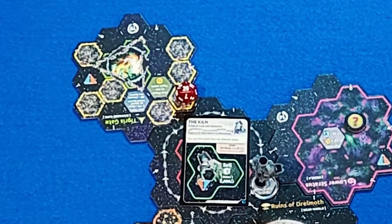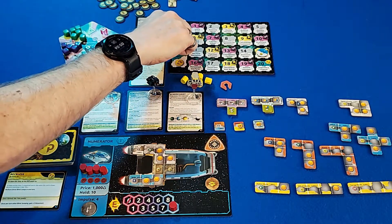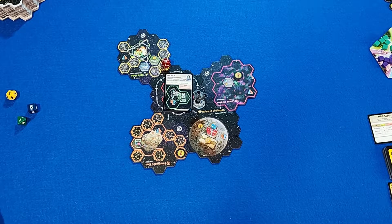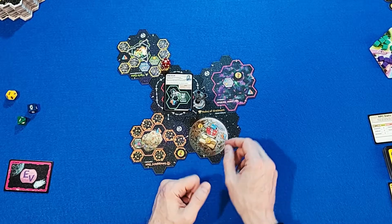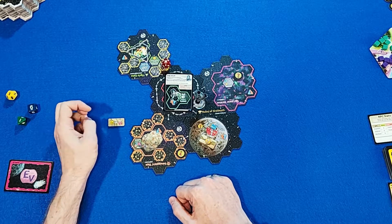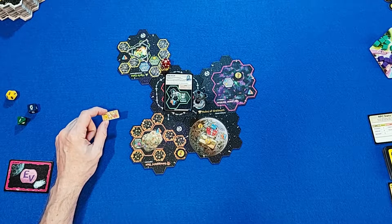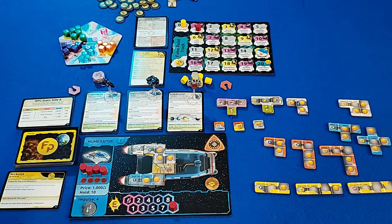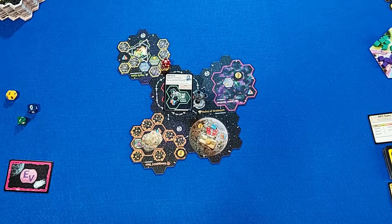We roll for exploration and get a natural 20 — we get a fame point and add a purple event card to the deck at the end of the round. We flip the exploration token and reveal one fame point or two hollow. I'll take the two hollow — that's 2,000 credits worth — as long as I can get back to the Kiln without trouble. Everything is going really well, which honestly has me worried.